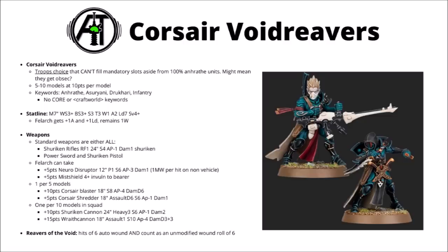The Felarch leader has a couple of interesting options. For 5 points he can take a Neuro Disruptor — a 12-inch one-shot pistol at Strength 6, AP -3, Damage 1 that inflicts a mortal wound if it wounds a non-vehicle target and ends the attack sequence. He also has the option of a Mist Shield for a 4+ invulnerable save, though at 5 points that might not be worth it. Special Weapons are 1 per 5 models: +10 points for a Corsair Blaster and +5 points for a Corsair Shredder — both using the same statlines as Drukhari equivalents. If the squad numbers 10 models, for 10 points you can take a Shuriken Cannon at Heavy 3, 24-inch range, Strength 6, AP -1, Damage 2, or for 15 points a Wraith Cannon at 18 inches, Assault 1, Strength 10, AP -4, Damage D3+3.